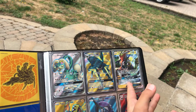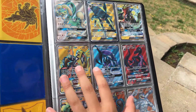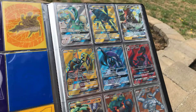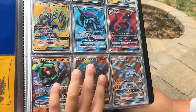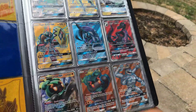Tapu Koko GX, Tapu Koko GX Full Art, Tapu Fini GX Full Art, Salazzle GX Full Art, Marshadow GX, Marshadow GX Full Art, Machamp GX Full Art — which I like a lot.